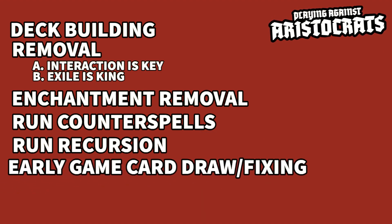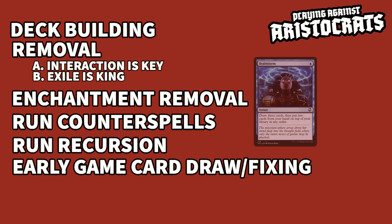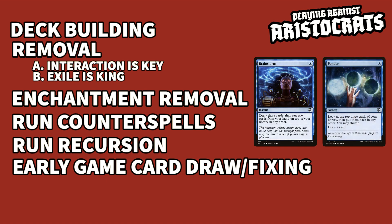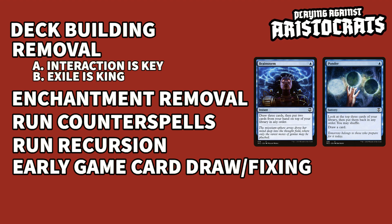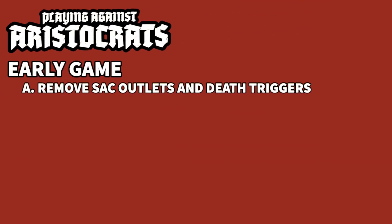Early game card draw and fixing is also fantastic against most decks, especially aristocrats. Cards like Brainstorm and Ponder will allow you to secure answers to problems very early in the game. Interaction is aristocrats' worst nightmare. Next, we'll talk about how to actually play against an aristocrats deck. In the early game, focus all your removal on making sure one of two things do not hit the table: sack outlets and death triggers.